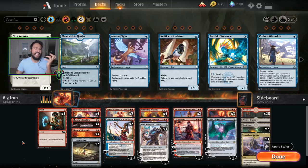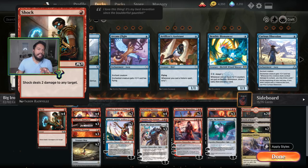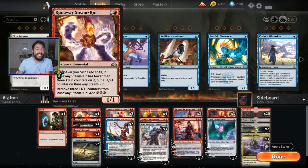The main change I took from other lists is shock should be in over Shivan Fire, because shock can deal with planeswalkers. I got rid of lava coil and started running Steamkins, and Steamkins helped so much more than I expected — for several reasons. One, it's something you can cast early to pressure control opponents or block aggressive opponents, and it can ramp you into higher cost spells, which helps the mana base not suck.